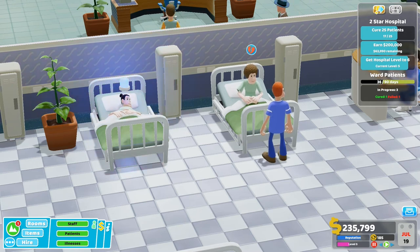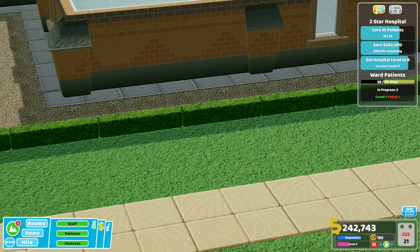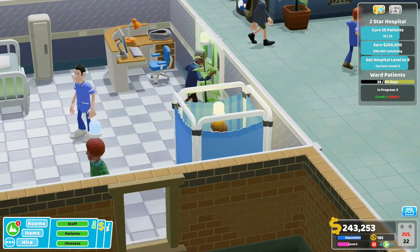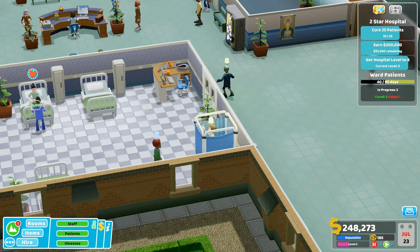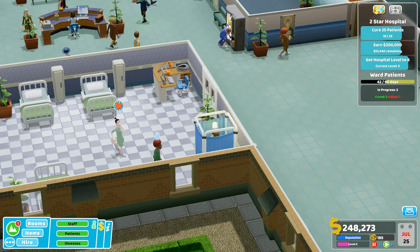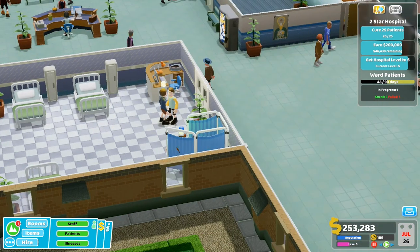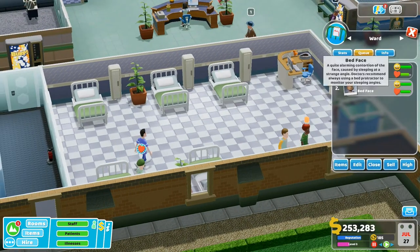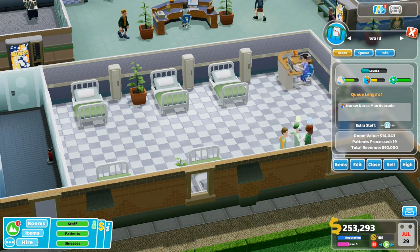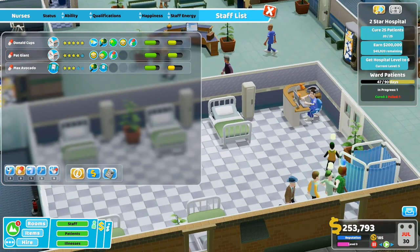That's good. Failed — they're going to die. Still figuring out the controls. This person's gonna die. Do we have to cure them all? We've cured two. One's failed. Our general diagnosis person — let's take off. We only want one member of staff. Nurse to the pharmacy. How many nurses did we have? I think we had three nurses. We're good now.